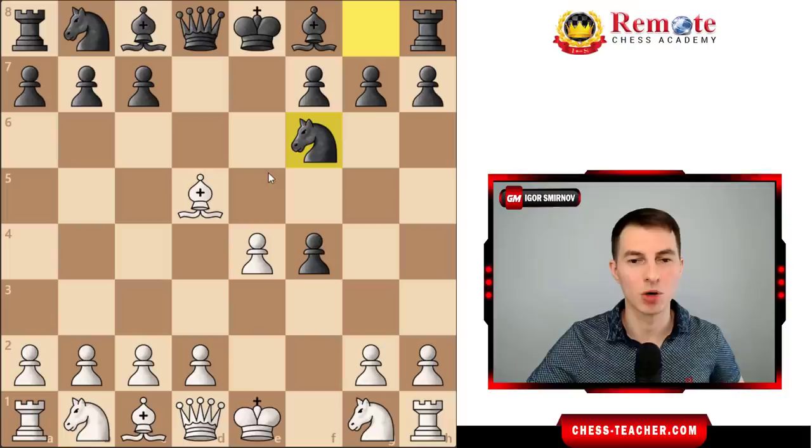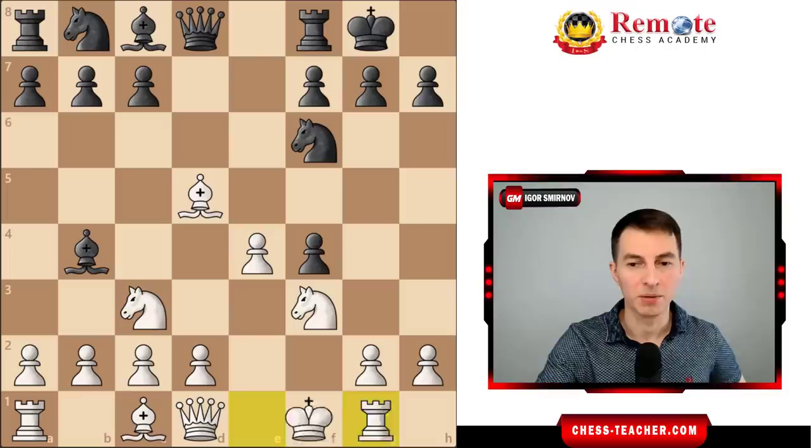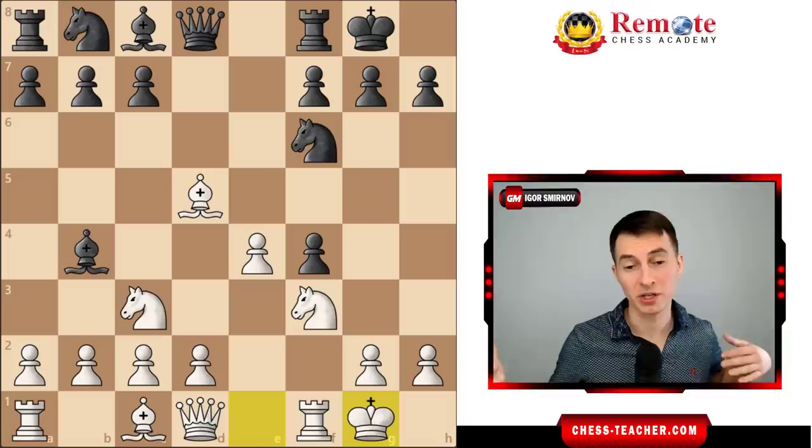Back into the game: black did not play queen h4 check but played knight f6 instead, the more classical approach. White played knight c3 to neutralize black's pressure and support the center. Black goes bishop b4 — also makes sense, developing. White simply plays knight f3. Both sides develop, so far so good. Black castles, white castles.